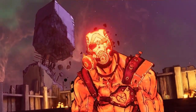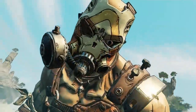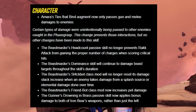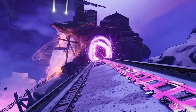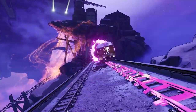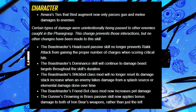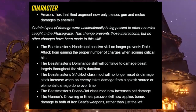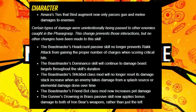For the Beastmaster, the Headcount passive skill no longer prevents Rack Attack from gaining the proper number of charges when scoring critical hits. The Beastmaster's Dominant skill will continue to damage beast targets throughout the skill duration. The Stackbot class mod will no longer resist its damage stack increase when an enemy takes damage from a splash source or elemental damage over time. The Friend Bot class mod now also increases pet damage.